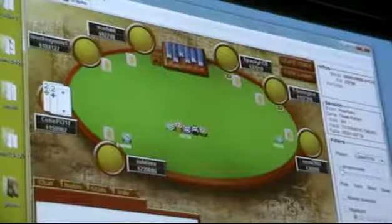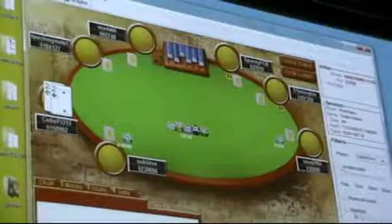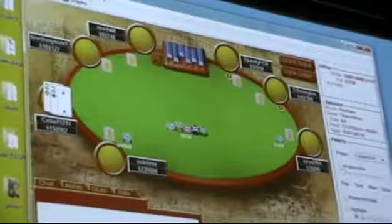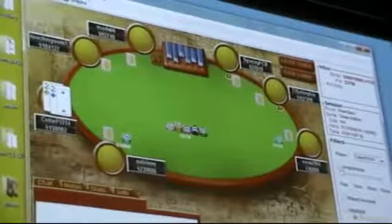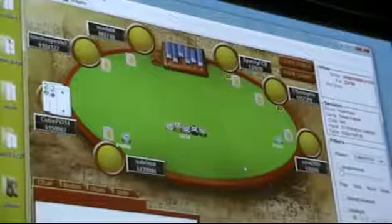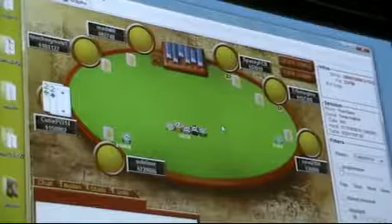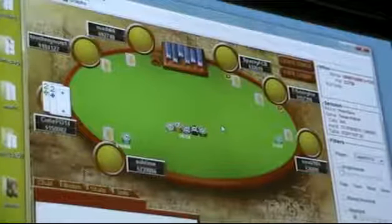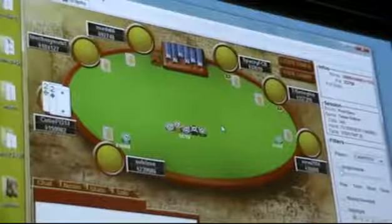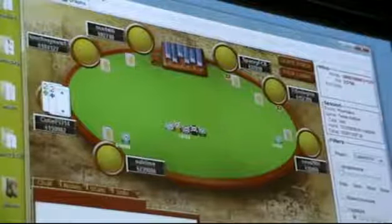I fold pocket twos here. If you notice, pocket twos isn't in the range of hands I suggest anyway, and I think folding is definitely good. I definitely can't shove. It's way too risky to go all-in here with pocket twos. With like pocket fives, going all-in is probably fine. And raising has no purpose — I'm just going to fold to a re-raise, and you never have the best hand.